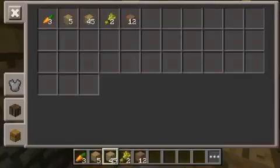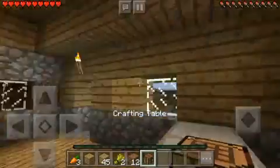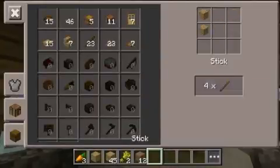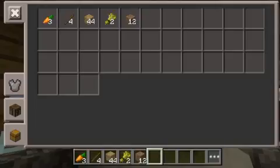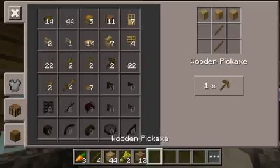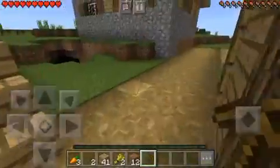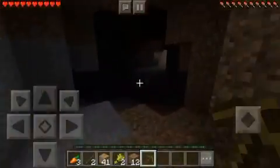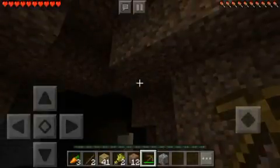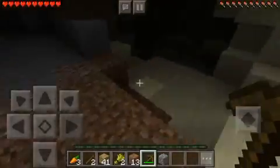So I'm gonna go up here and get some sticks. Now I'm gonna make that so I can go outside. That cave is right here and I'm gonna try to find a little bit of coal. It's not even a cave — but here we go. Let's try to get some torches.